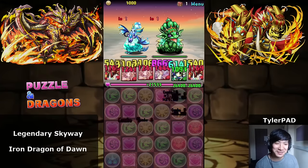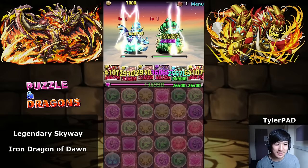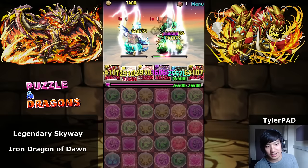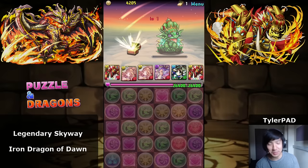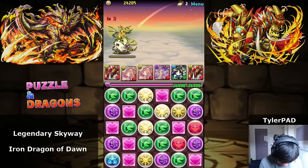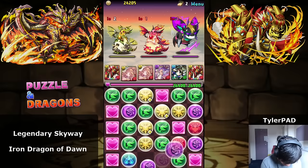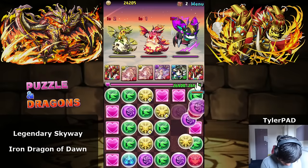10 combo! Because this is a 25x multiplier — if you look at Kali you've got a 1.2 million multiplier — so it's not too bad. We don't have all the colors on the board, so I'm just gonna get rid of some of the colors we don't need, which are hearts. Ra doesn't use hearts.